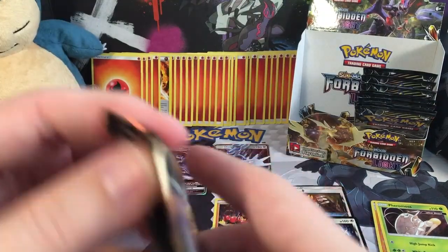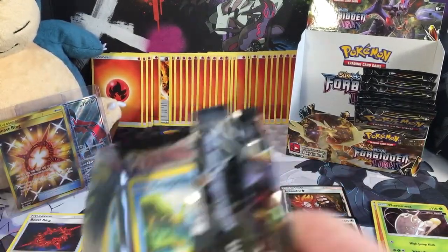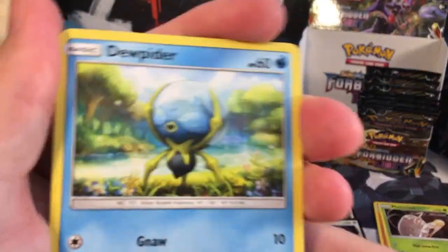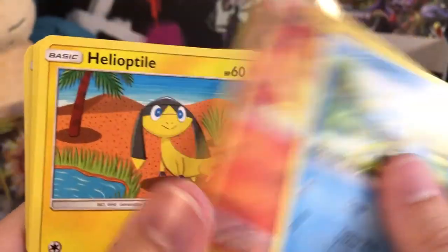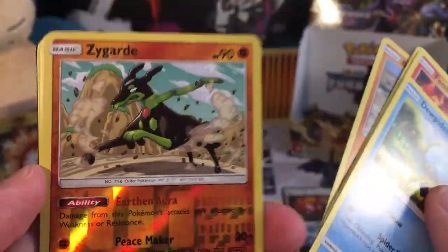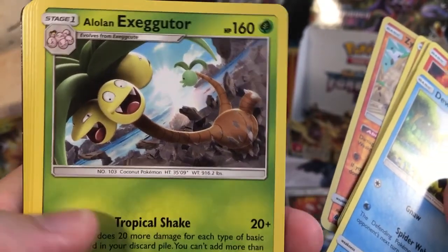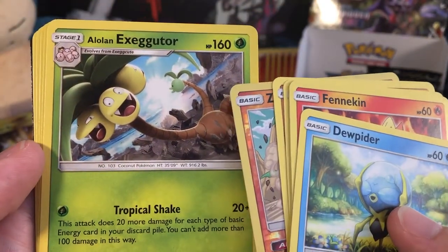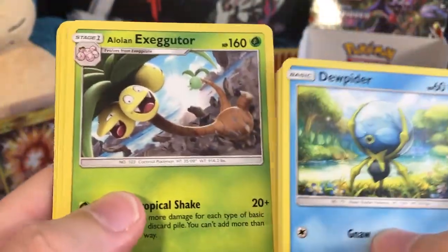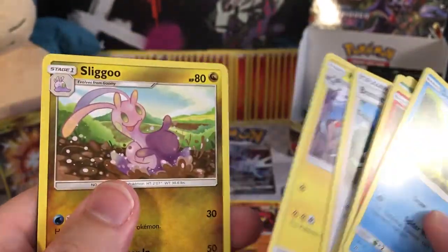We're almost there guys, hopefully we get some more GX Pokemon. We've got 3 GX Pokemon and 1 Ultra Secret Rare Beast Ring, which is amazing. A Zoo Piger, a Fennekin, a Zigzagoon, a Flabebe, a Binacle, a Reverse Holo Zygarde. Our rare is an Alolan Exeggutor — that's very cool, this is one of the cards used in the Starter Decks and Theme Decks for this set. And then a Psychic Energy, a Bonnie, a Magneton, and a Sligoo.